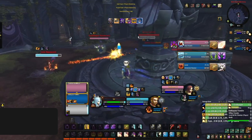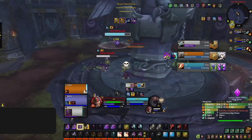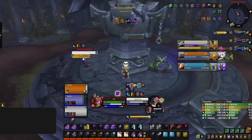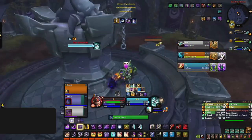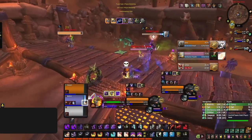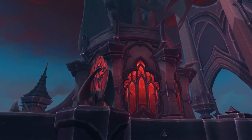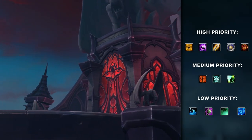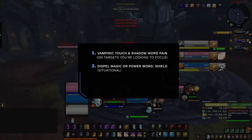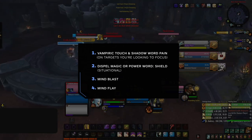With Power Word: Shield on cooldown due to Weakened Soul and no important buffs to purge, I go back to the standard rotation and Mind Blast the Paladin. The point is: while there is a standard damage priority, you can't follow it blindly. Consider Power Word: Shield and Dispel Magic essentially part of your standard rotation. These spells are on a different school of magic and both instant, so they can be used without dealing with interrupts and while moving. High-priority buffs should be dispelled instead of Mind Blast; low-priority ones instead of Mind Flay. Rotation recap: Dots up → consider Dispel Magic or Shield → if not, Mind Blast or Mind Flay as fillers.